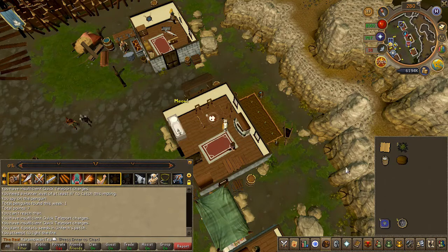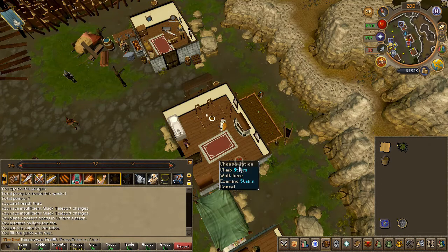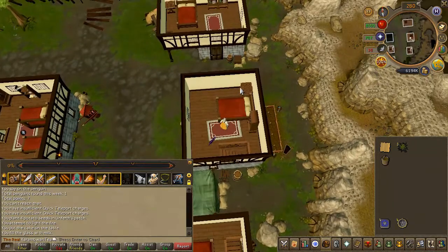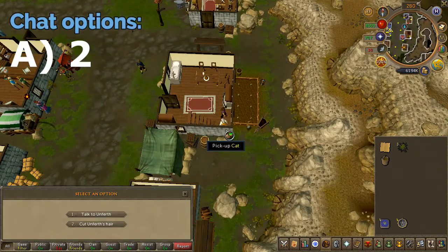Use your chocolate cake and bucket of milk on the table. Head upstairs and fix his bed. And lastly, give Unferth a haircut and choose the second chat option.